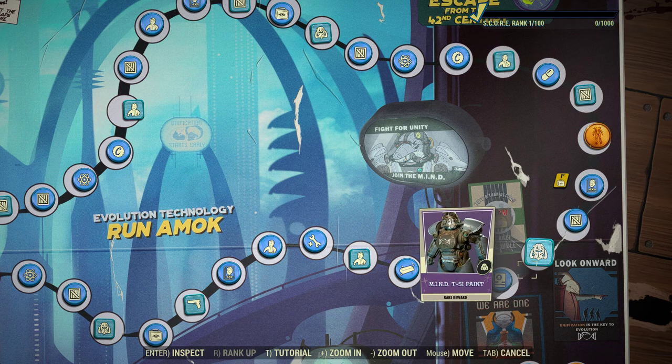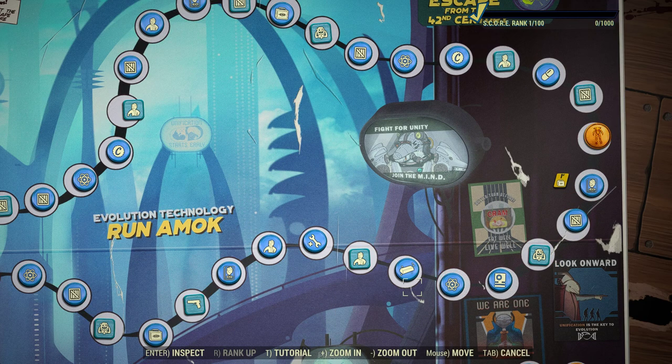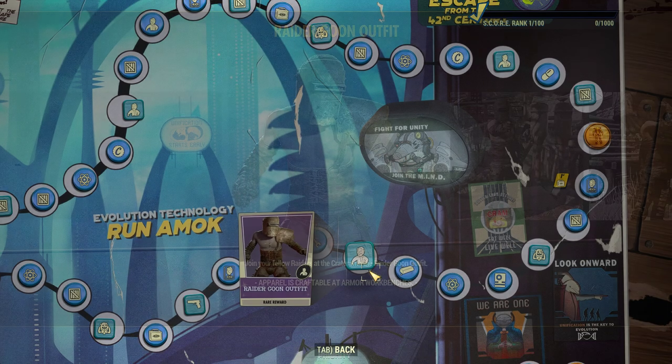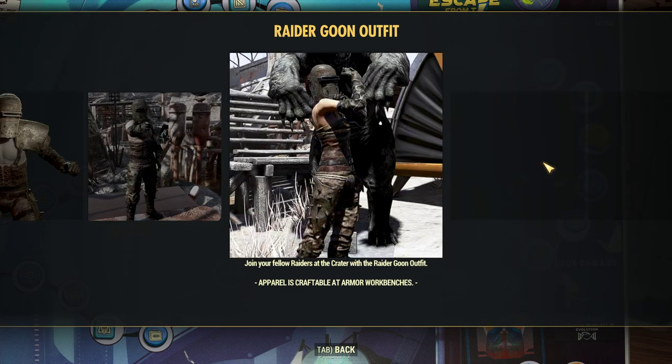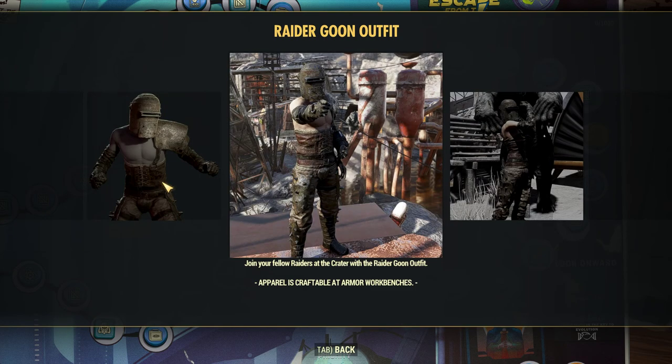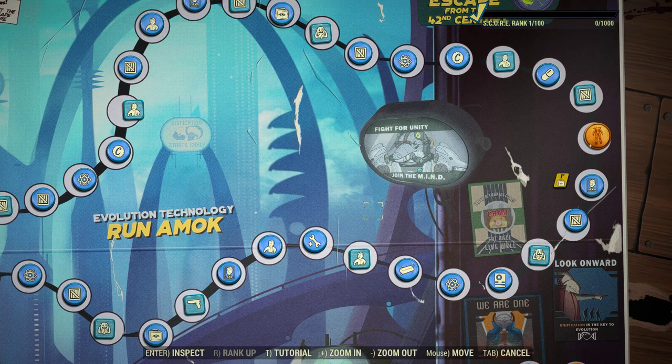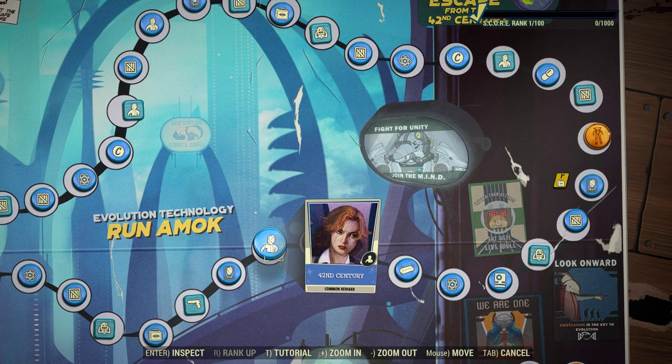Perks, nukes, Power Armor paints, bullion. This is a pretty cool outfit coming up — I like this Reader Goon outfit. It's like a gladiator. Looks like it belongs in Nuclear Winter — it'll be a perfect skin for it. We'll be able to use it in Nuclear Winter until Nuclear Winter is removed.